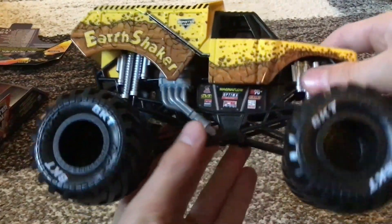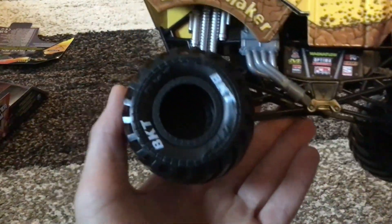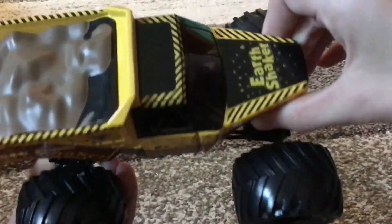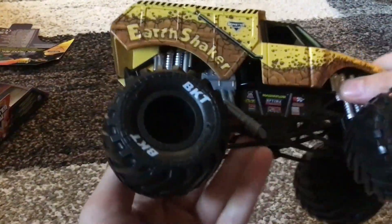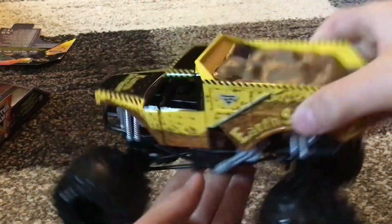It's got a black roll cage, black tires with black rims, and the BKT printing. So yeah, it's pretty cool — there's that.